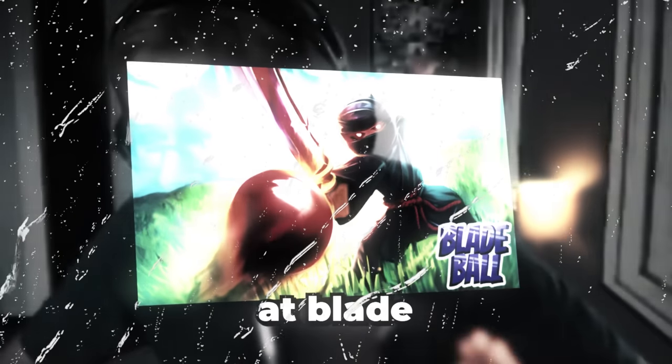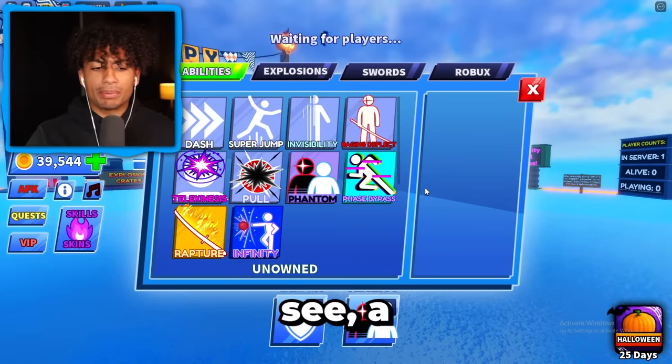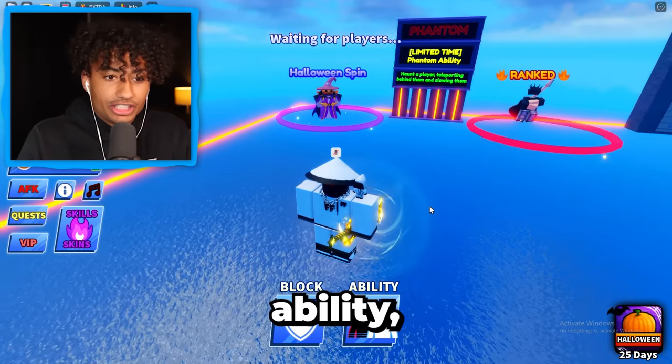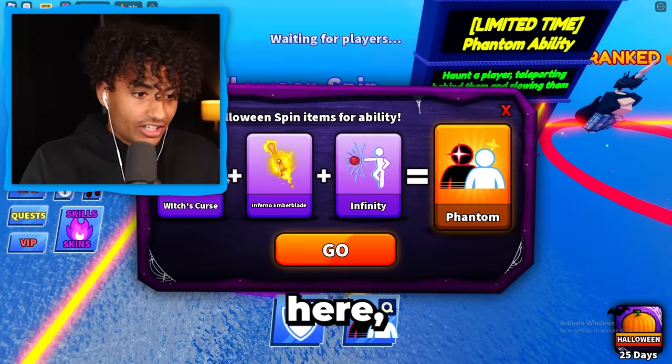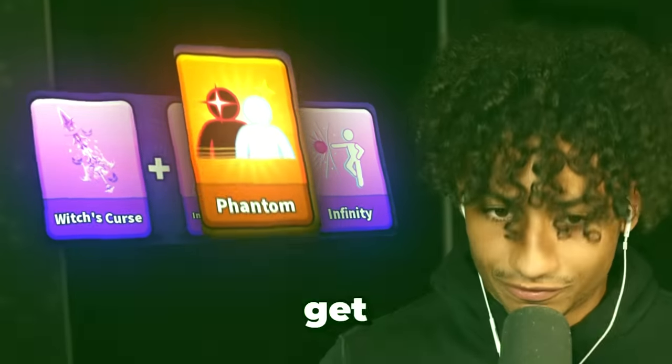Okay guys, I am actually so mad at Blade Ball right now. I thought I spent a lot of Robux when I played Bed Wars or Blox Fruits, but oh my gosh! As you can see, Blade Ball has a new ability called the Phantom Ability. In order to get this ability, you need to do the Halloween spin. You need the Witch's Curse, the Inferno, Ember Blade, and Infinity. And once you get those three things, you can get Phantom.